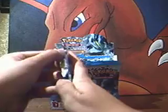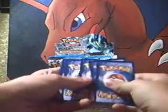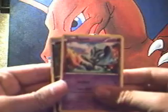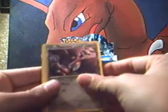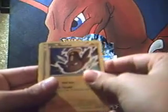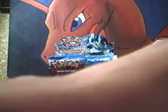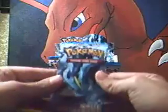Now Victini pack. Elgyem, Deino, Pawniard, Vanillite, Stunfisk, Rocky Helmet — those are good — Bisharp, that's another good card, Heatmor, a Petilil, and oh — a Terrakion Full Art! That's really good, I don't have that one yet. That's awesome. I'll put the rest to the side. Sorry, my brother's over here putting cards in sleeves.